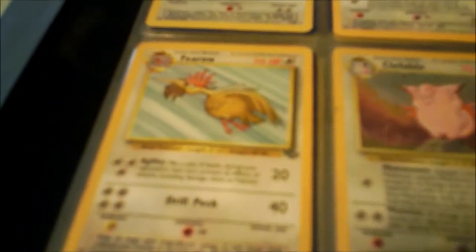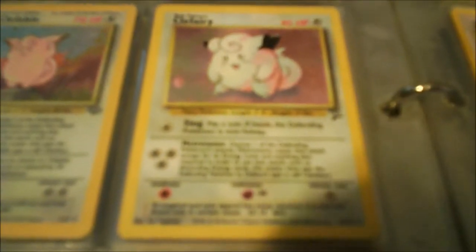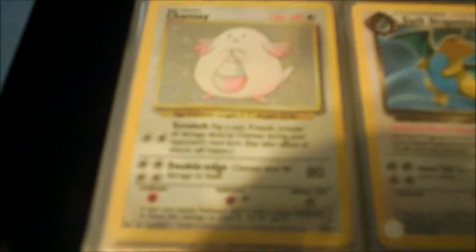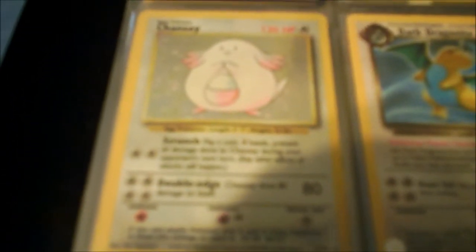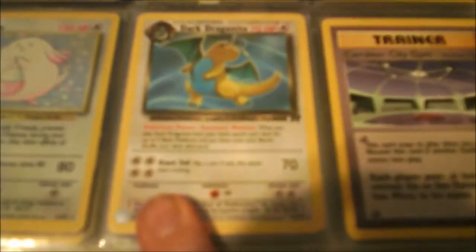We have a Blaine's Kangaskhan, a Fearow, Holographic Clefable, Original Clefable, another Base 2 Clefairy — also Holographic. Next we have a Chansey — that was an amazing, amazing pull. That thing has never been out of that case since the first day I got it. Next we have a Dark Dragonite Non-Holographic.